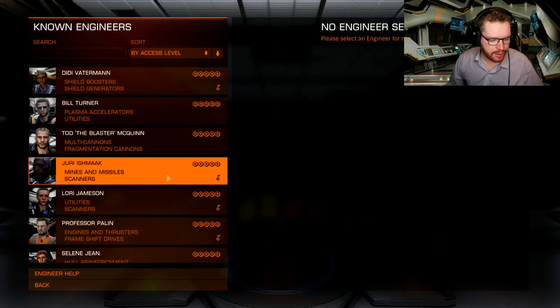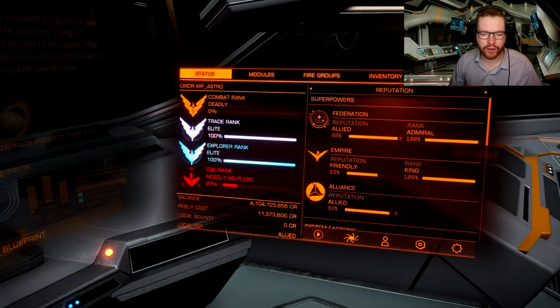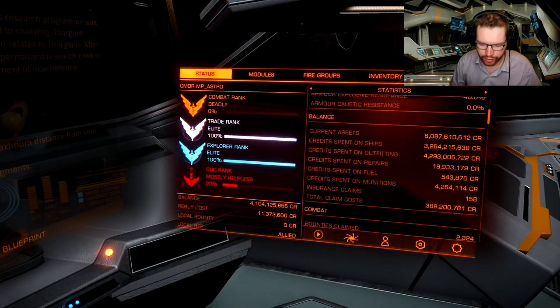Once we are at his base and we have gotten the information about him from Marco Quint, you now need to actually get access to his base. In order to get access to his base you need to have traveled at least 5000 light years from your starting system.